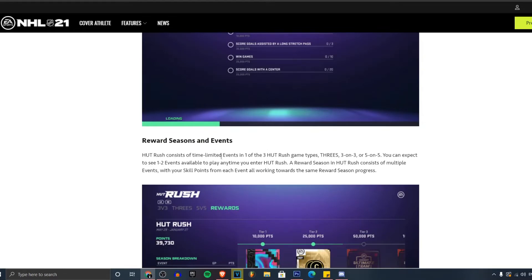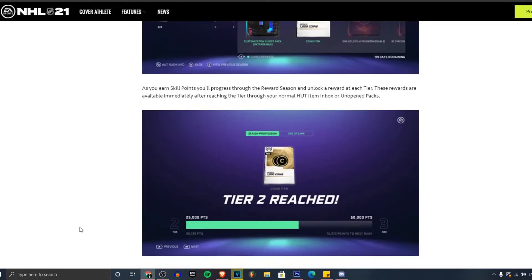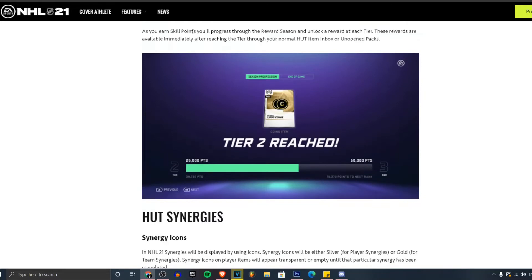Hot Rush consists of time-limited events in one of three game types: three-on-three or five-on-five. You can expect to see one to two events available at any time you enter Hot Rush. A reward season in Hot Rush consists of multiple events with the skill points from each event all working towards the same progression — I asked for this on my wish list for a while, I'm happy they added this. As you earn skill points, you'll progress through the reward season and unlock rewards at each tier.